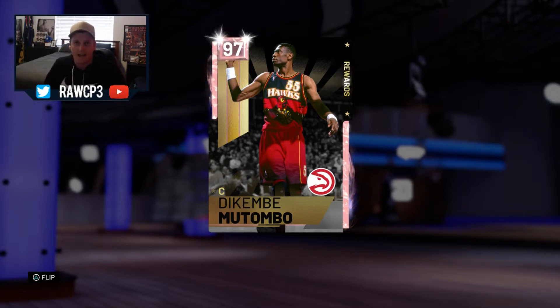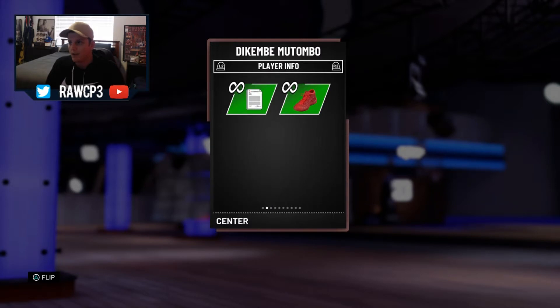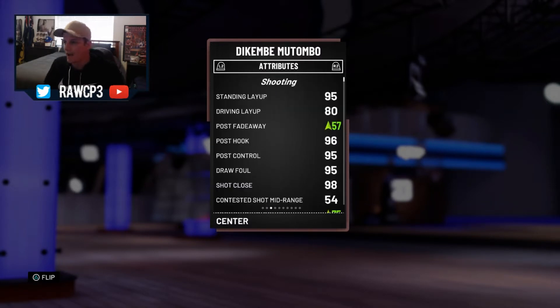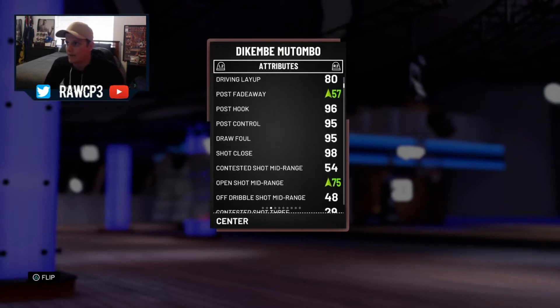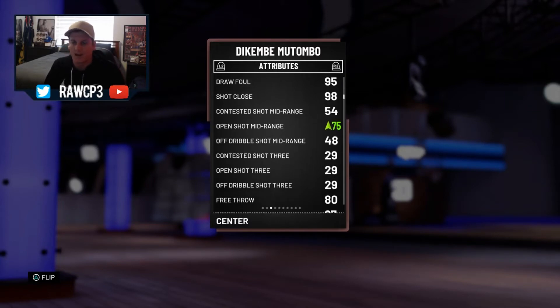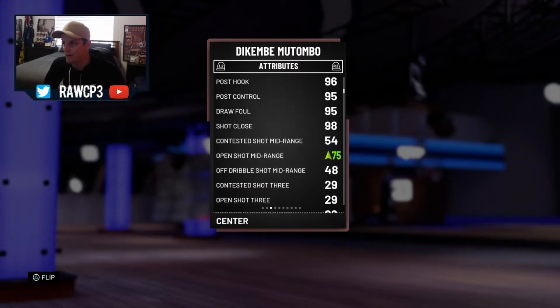Let's check out Dikembe Mutombo's stats. So as you can see he's got a 95 offensive overall, 99 defensive overall. I put a contract and a shoe on him. Standing layup: 95, driving layup: 80. His shoe boosts his post fadeaway to a 57 which isn't great, but I was kind of struggling on deciding what shoe to give him. I wanted him to have a better mid range, so we got a mid range shoe on him, boosted up to a 75. Shot close: 98, draw foul: 95, post control: 95, post hook: 96.